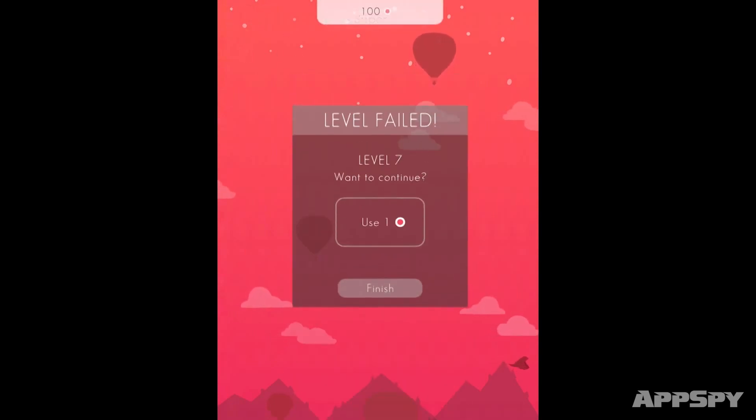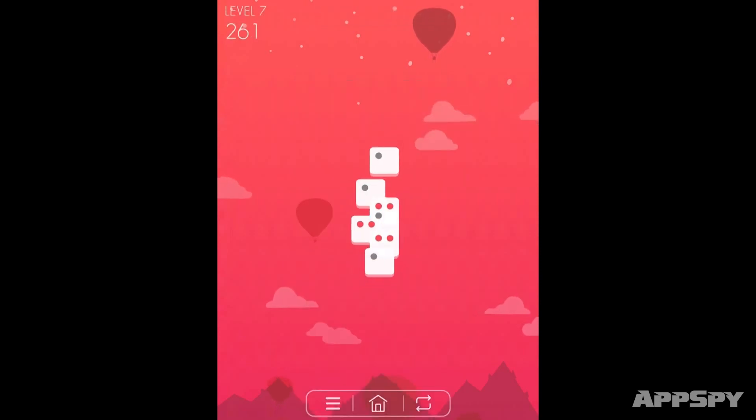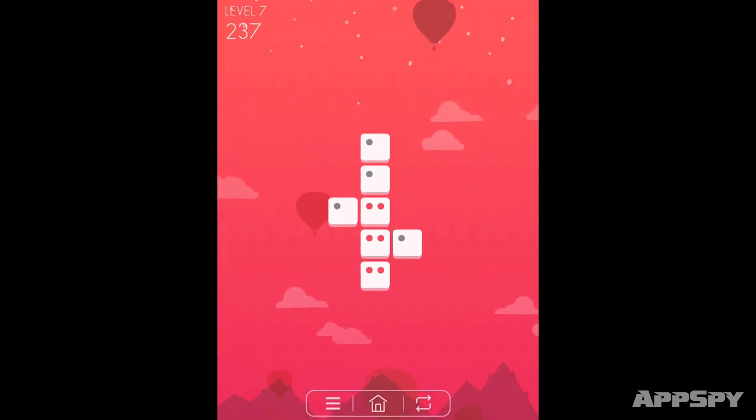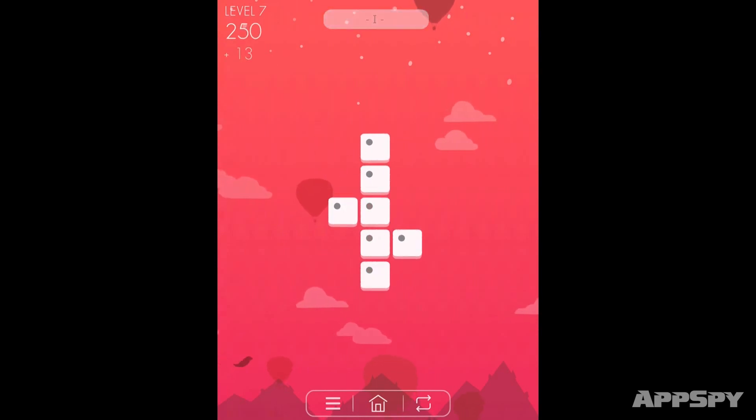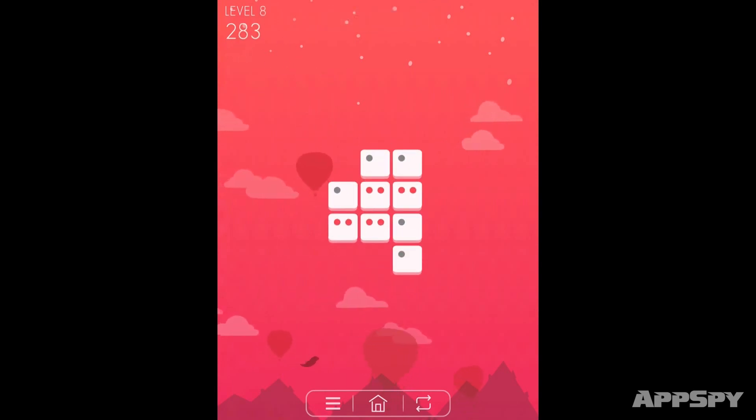So we have this in-game currency. It's not a free-to-play game, but we have made this. How you get it is basically you play the levels, you beat your own high score or keep scoring more, and you get this currency, which you can use to reset your levels. And you can start from the same level you failed at.